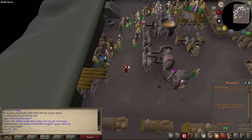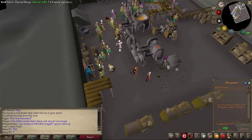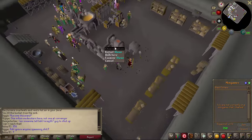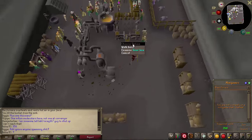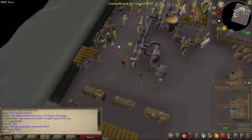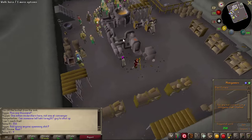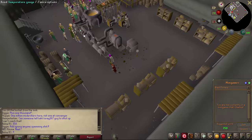Why do you want to come to world 358 and not a world with nobody else? The reason is that to smelt bars, this machine doesn't work alone — you have to refuel the stove, use the pedals, and do other maintenance. But if one person does it, it works for everyone else. So on a populated world, other players will sometimes do it for you, meaning you don't have to do all the work yourself.